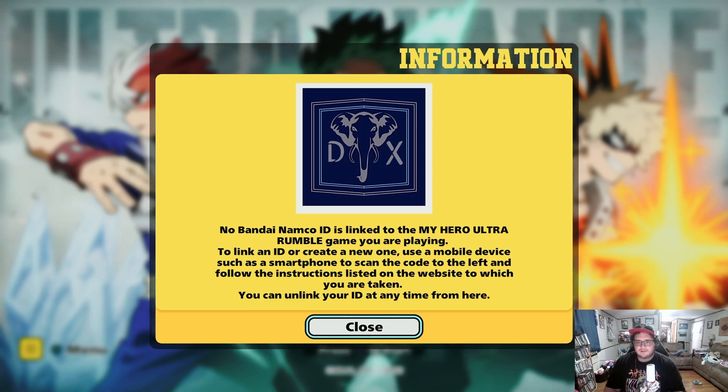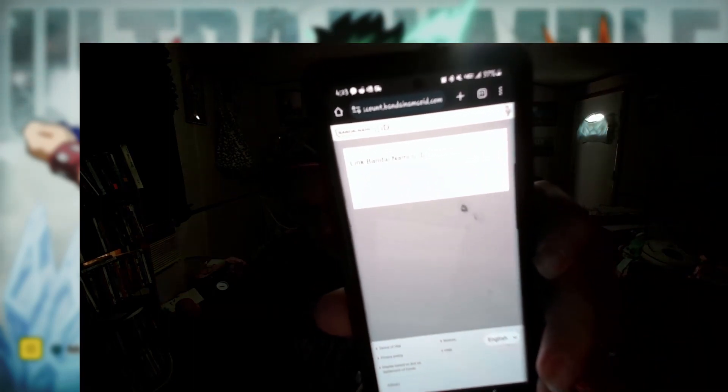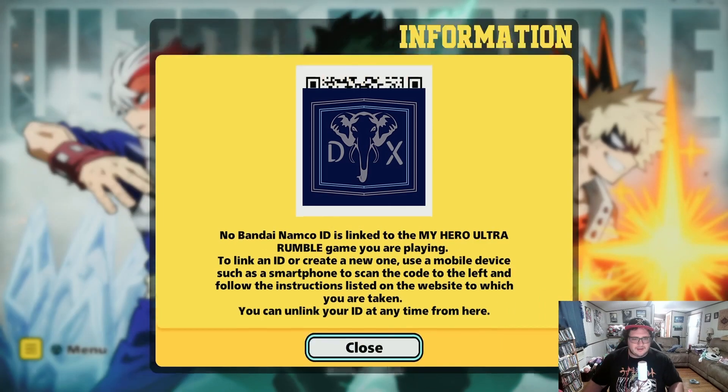The message that pops up will say 'Bandai Namco ID has been successfully linked.' That's the message you'll get once it works. There it is — it says 'Bandai Namco ID has been successfully linked.' Once we get that done, on the main screen we'll hit X.